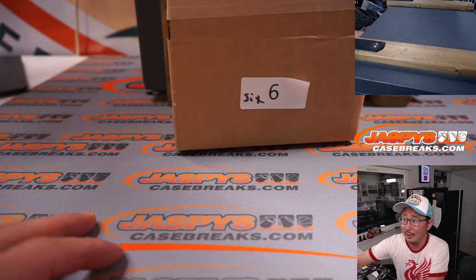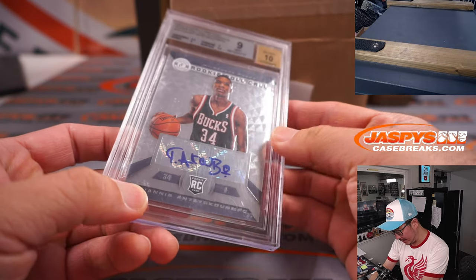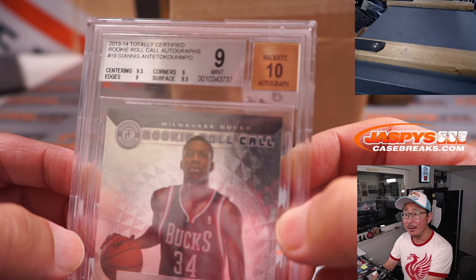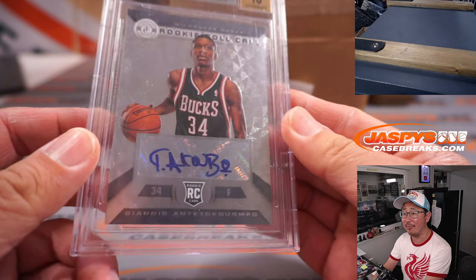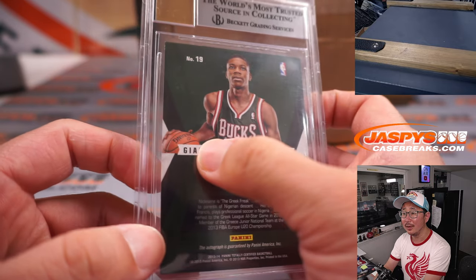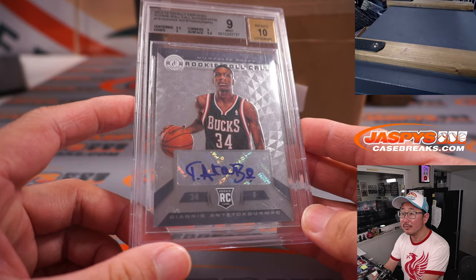Next one — another graded card. It's basketball, and it's Giannis Antetokounmpo, rookie roll call autograph from 13-14 Totally Certified. Centering and surface a 9.5, corners and edges are a 9 for a 9 grade, and his autograph a 10. Letter G — that's going to be for Martin and the G-A combo.